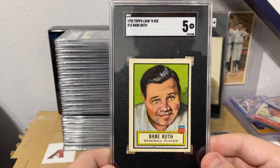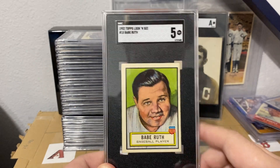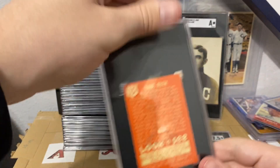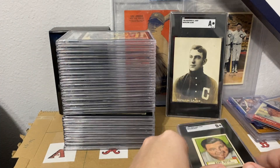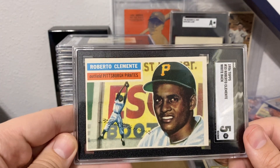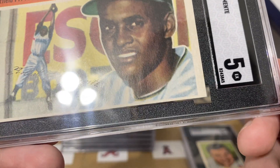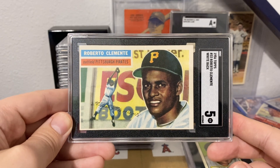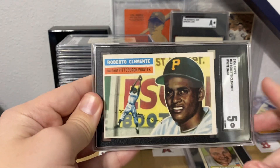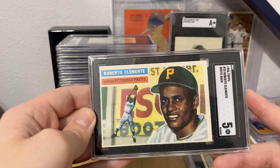That one goes into my other sports PC. We got a five on the Look and See Babe Ruth — that's what I was hoping for when I purchased it. It had a slight chance at a six if it wasn't as OC as it is, so a five — really really happy. Another one bought raw — you can see the back on that one. I was hoping this next one got a six as well — I thought it actually looked really sharp — but it's definitely shifted to the left, so that makes sense why it got the five. I bought it where I had room at five and six would have been extra gravy.